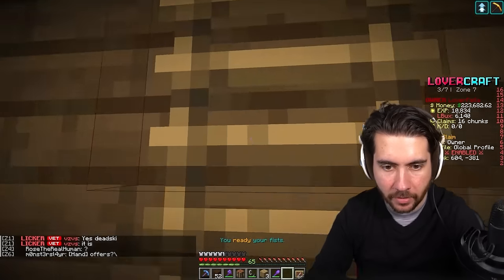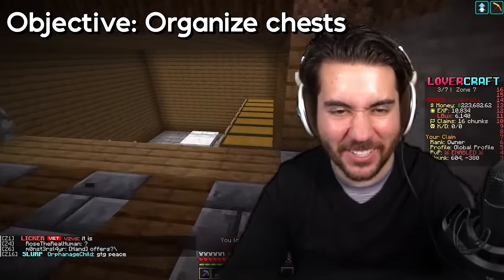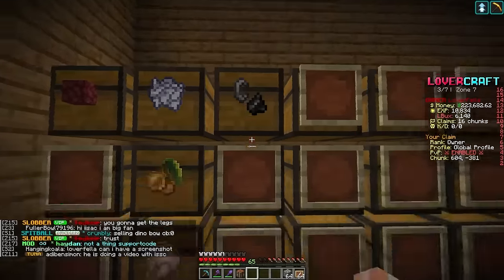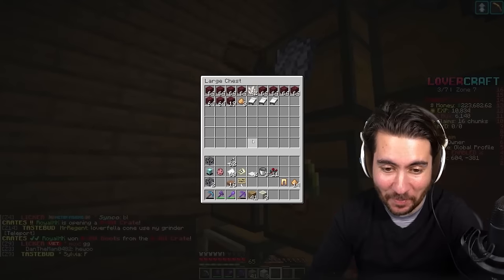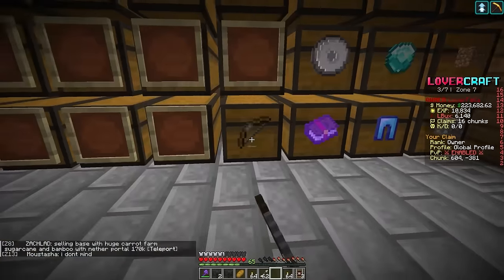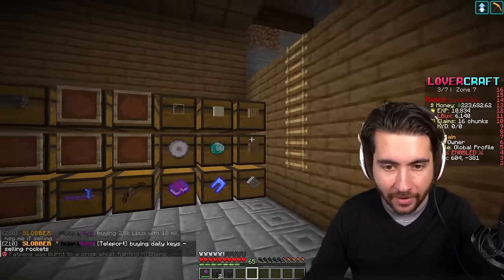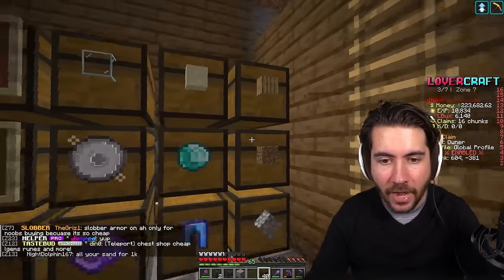Now we can actually move everything down and organize them. Wood, dirt, stone - this is kind of relaxing actually, but kind of brutal. The rain really helps. My organizational system doesn't really make any sense - stuff's just random. I've got some useful stuff over here and then on the left side is the less useful stuff.